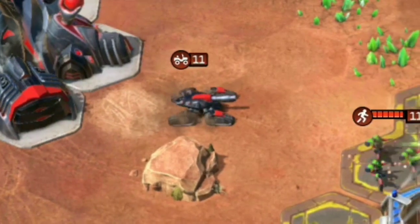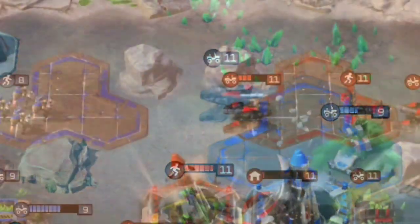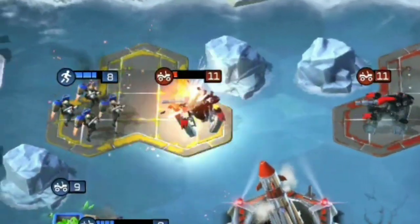Built from the Nod War Factory, the Tick Tank is mildly more expensive than its cousin the Scorpion. It's also slightly slower firing and has less health, so is more fragile whilst moving around the battlefield.